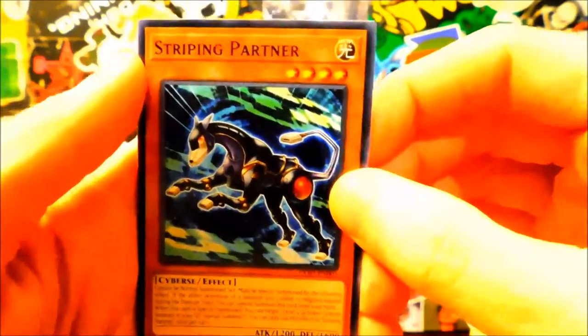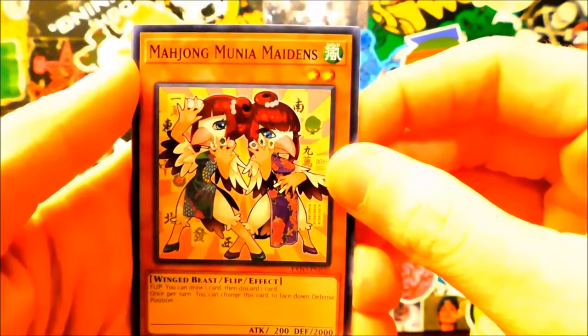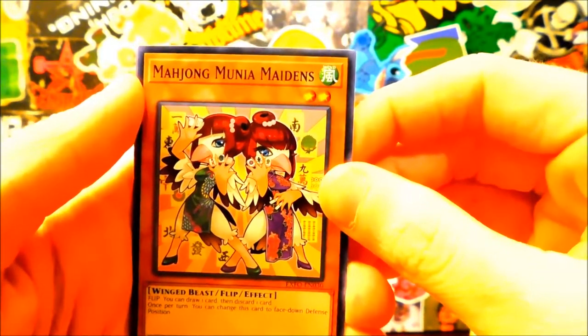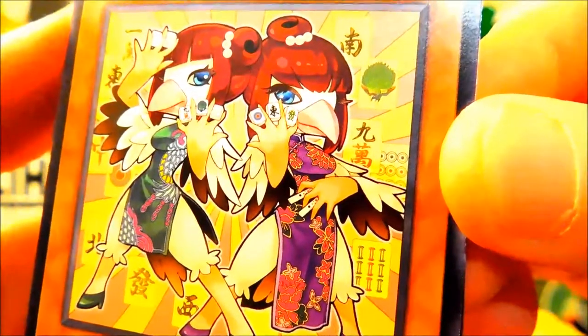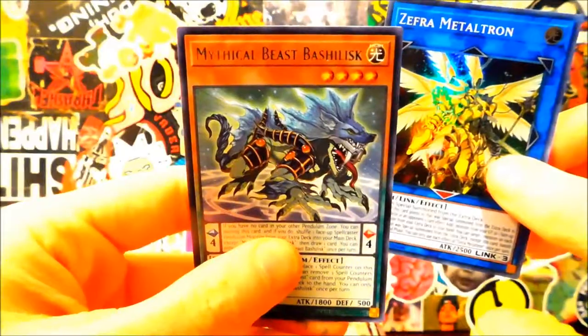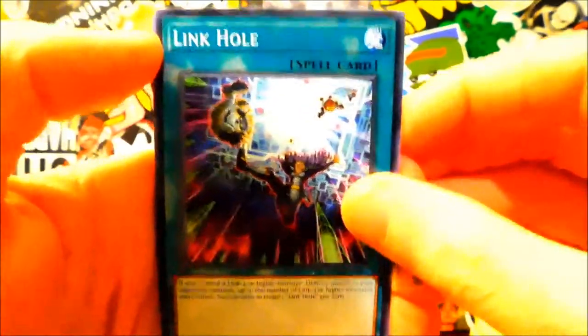A pretty cool link monster, I don't know what it does. Flick Clown — yeah, flick you buddy. Striping Partner again — you know, if you're into dogs. Mahjong Moonya Maidens — wow, that's some sexy bird action right there. Zephyra, Metal Tron, the Zephyra link monster. Mythical Beast Basilisk — let's get you. Grappler Angler, Die Dance again, Shot again, Gardener again, link hole.